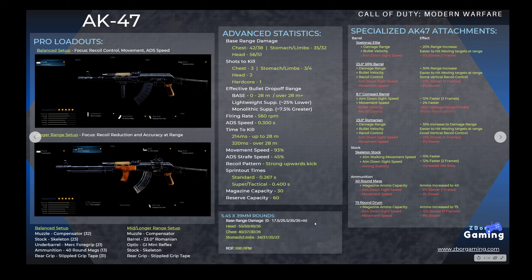If you are looking to equip those 5.45 rounds, note that not only does the damage for the gun change, but also the ranges — it's more of an SMG style. It increases the fire rate from 560 up to 690 RPM, and it comes with multiple drop-off ranges. Instead of just the one range at 28 meters, the first drop-off is now at 17.5, then 25.5, 35, and anything over 35 meters.